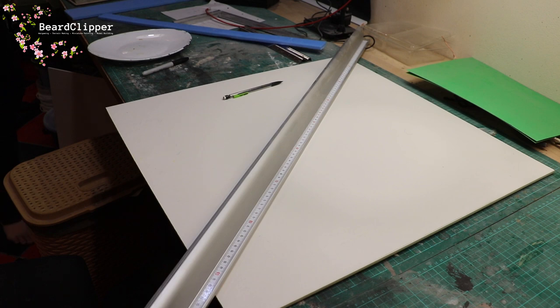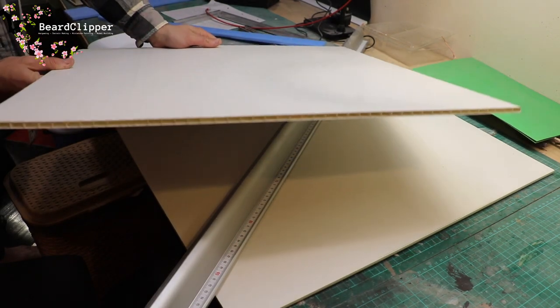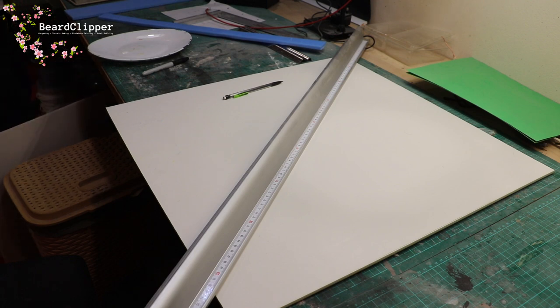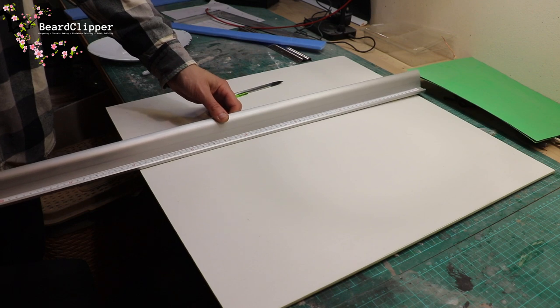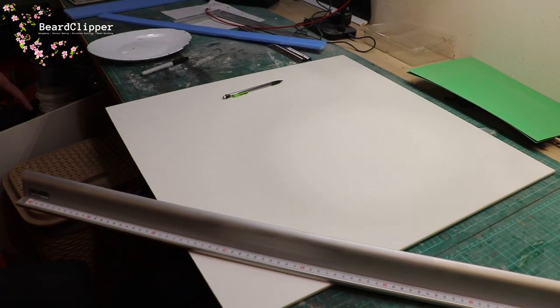I've decided against using the cork - I had a look and they are too warped to use. So instead I'm using PVC board, which has a corrugation between layers and is very rigid - it does not warp. I've had a lot of joy with it in the past. It's lightweight and it's a really good basing material. Because this is a little bit bigger than they asked for - 60 centimetres across - it will fit the whole thing on one board.